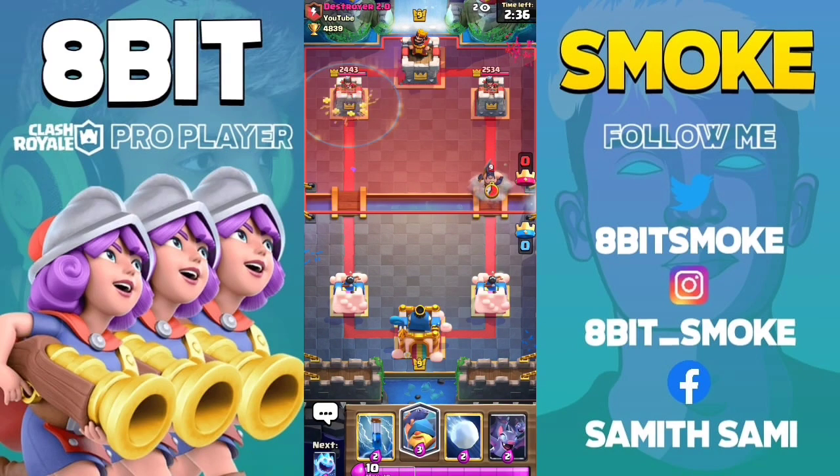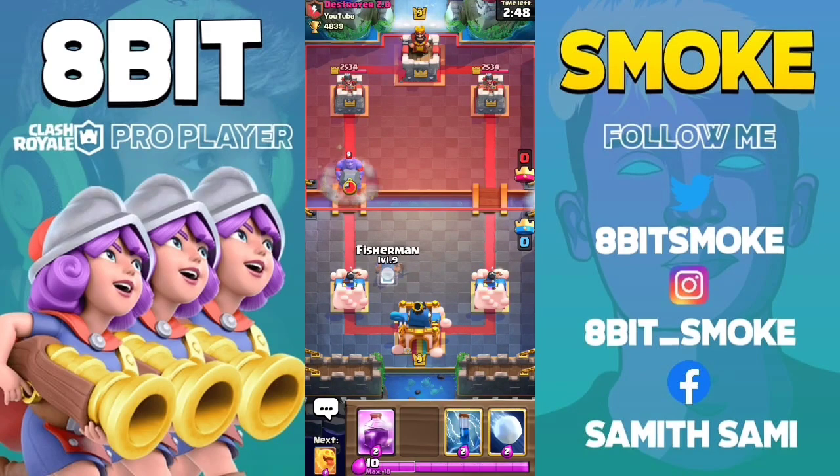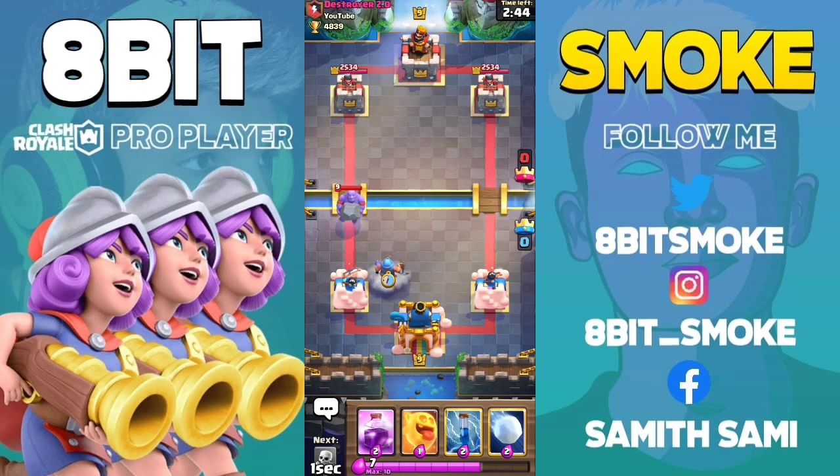The next card is Executioner. If you place one tile from the Princess Tower, you can activate the King Tower. The next card is Bowler, and the placement is the same as with the Executioner.